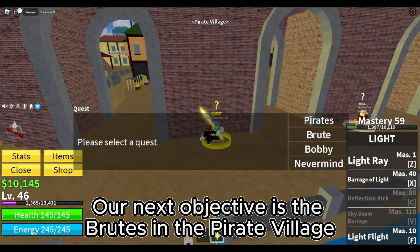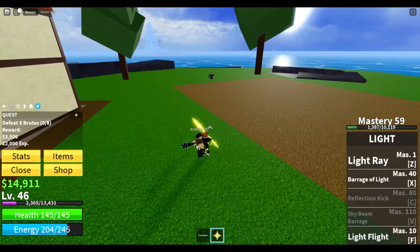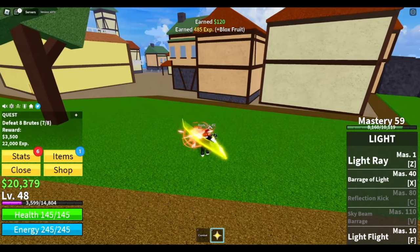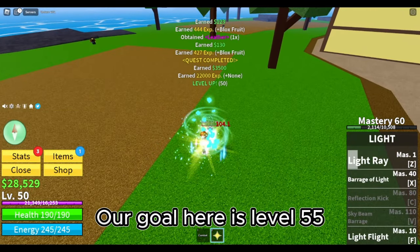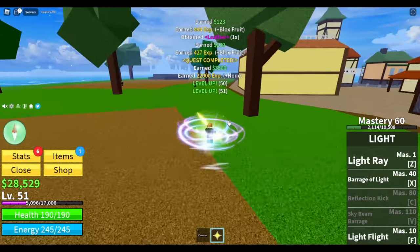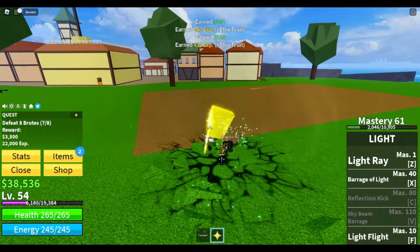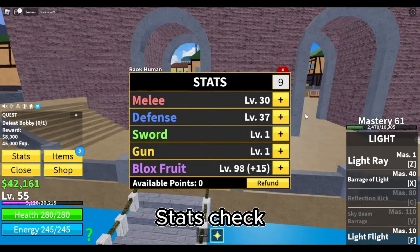Our next objective is the brutes in the pirate village. Elemental immunity is in effect. Our goal here is level 55. Stats check.